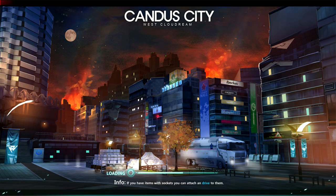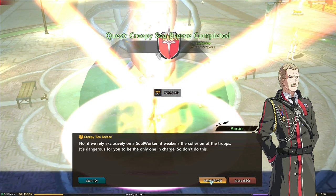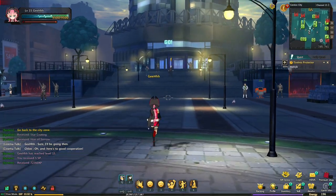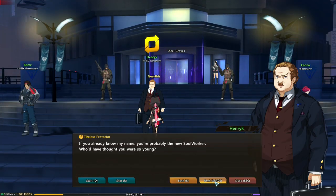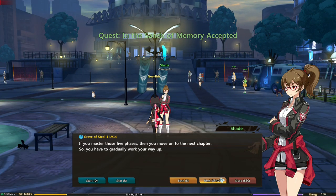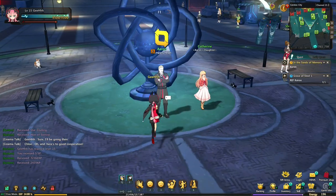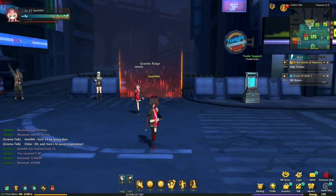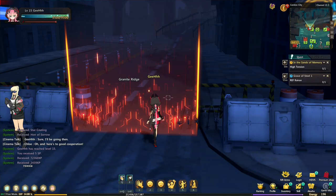Candace City, West Cloud Dream. Aaron, company head — there goes the never-ending conversation again. Let's just skip it all. I guess we're gonna have to talk to another NPC — the Director, Westlis. Now I need to speak to Shade. Be warned guys — the quest conversation is lengthy. Now I need to talk to Luke. Let's turn over the quest. Now High Tension — what's that? We need to go back to the Granite Ridge. Episode 2 High Tension, let's go, enter.